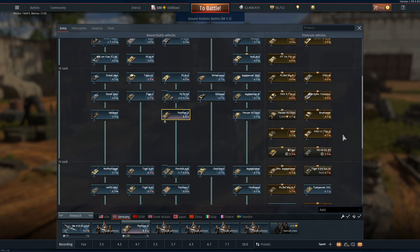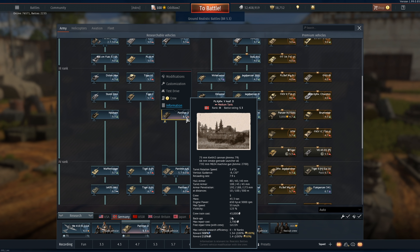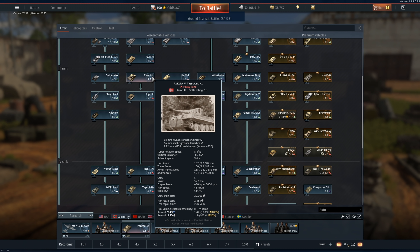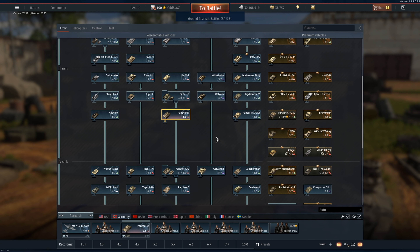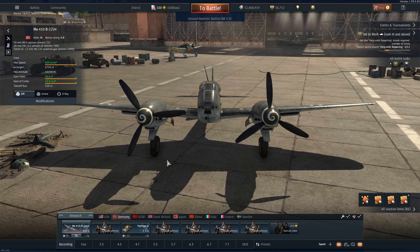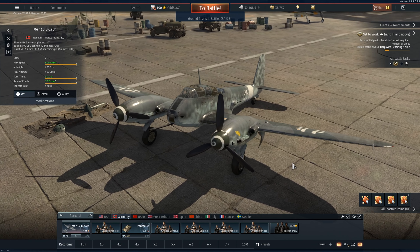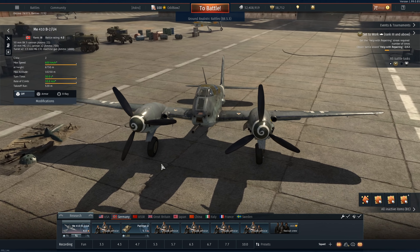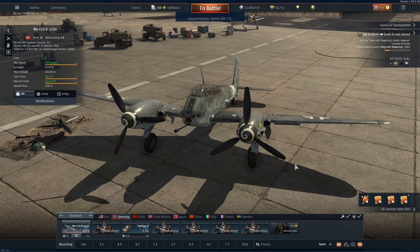Maybe even bring out the KV1C. The really good thing about this is, even if you get a 6.3 game, you can still perform really well. The Nashorn can take things out no problem at all. The Panther D is basically a glorified tank destroyer now. The Tiger is just going to do very well on its own late game. The Panzer IV/70 is an absolute pain to kill with a very strong gun - same gun as the Panther. Now for a bit of fun, I've been asked to bring out the ME410 B2/U4. This thing has got a 50mm cannon that can pen 100mm from top down. It's got APHE as well, so it can penetrate pretty much anything from top down and from the side.